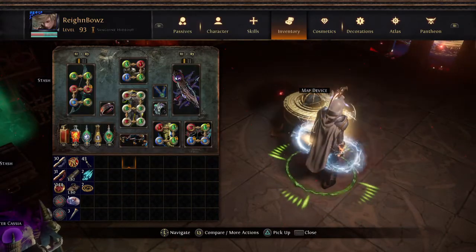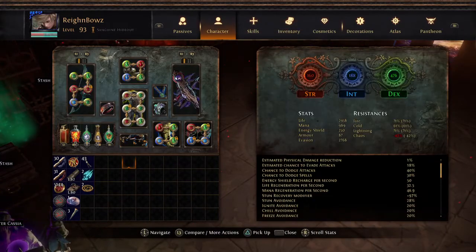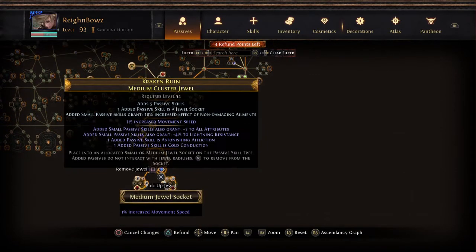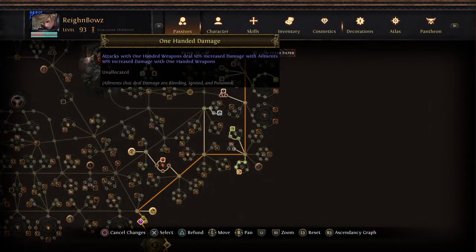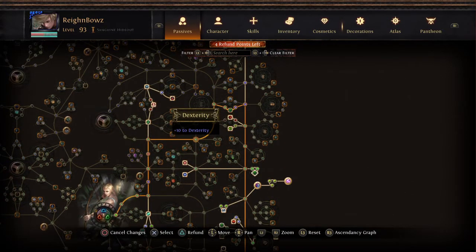Without further ado, this is Chaos Reign showing you a build update with my self-chill, self-curse, permanent Berserk uptime Tornado Shot Raider. Until I figure things out a little bit more, this is just a comfortable point where I'll handle mapping and do some quick tests. As I think of other things or get recommendations, I will definitely incorporate them into the build.